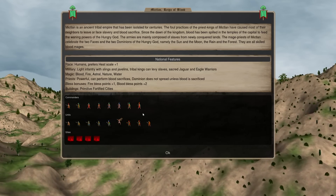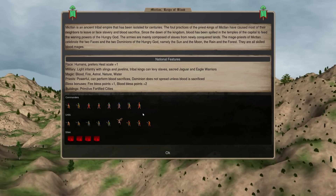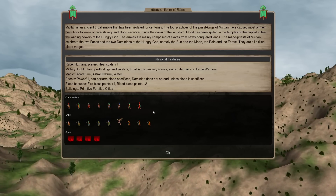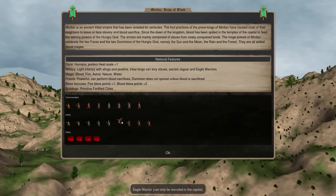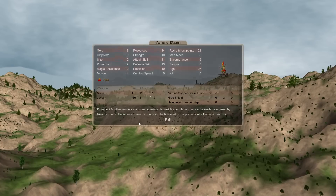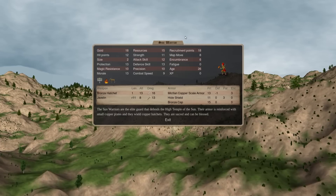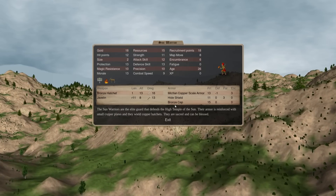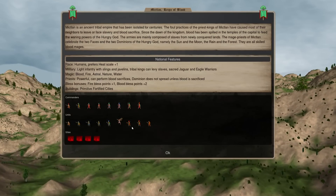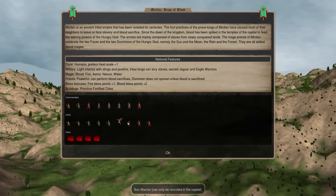In Late Age they reverse it back. And in Late Age — maybe also Middle Age — you get the Rain Warrior, which can go underwater. You also have other units which are sacred, like the Sun Warrior, which is a more heavily armored unit with a shield. That's kind of nice if you're worried about archers. This is another option for cap recruitment.